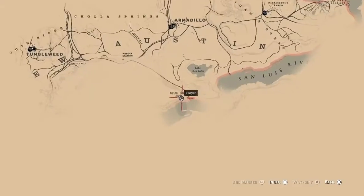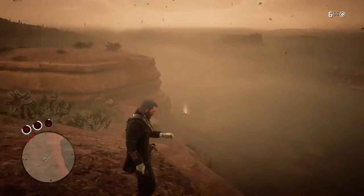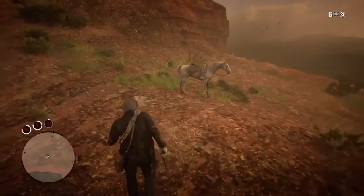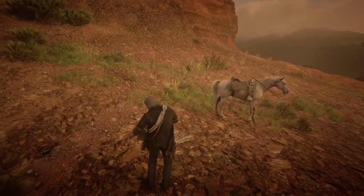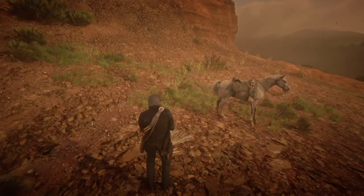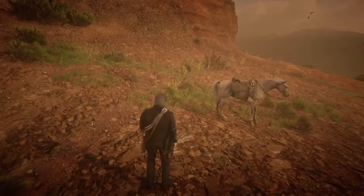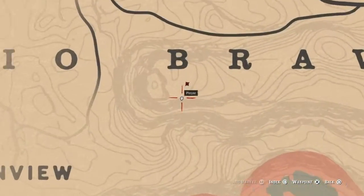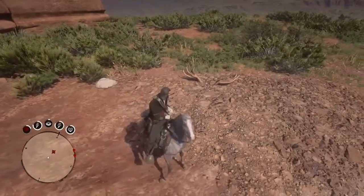For the next location we're going to be going to Rio Del Lobo Rock, just south of Lake Don Julio and southeast of Fort Mercer. After that, this dinosaur bone will be located right under the B on the Rio Bravo sign, right in between Fort Mercer and Plain View.